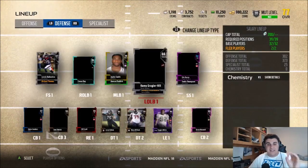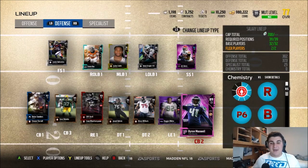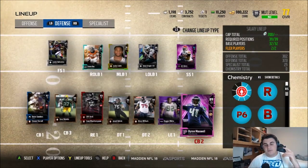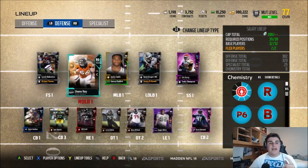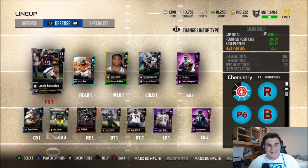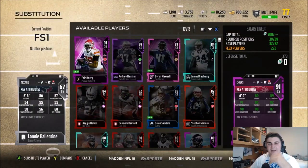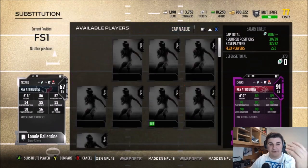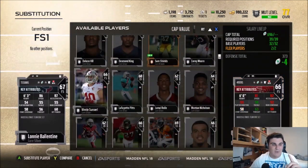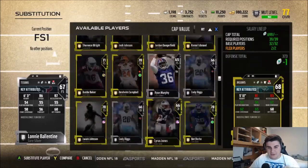And lastly, it's the secondary. I know people like juicing out their secondary. Currently, the newest meta is getting 91-plus zone coverage, or at least 90 zone. That's nice to have, but I think it's too hard to juice out your entire secondary. You need one guy who's going to be a cap-friendly option. Lonnie Ballantyne is one of the guys I like. There's also a guy named Obi Melifonwu — he's a safety for the Raiders, and he's 3 cap more than Ballantyne. Three cap is a lot when you're talking about just a depth player.